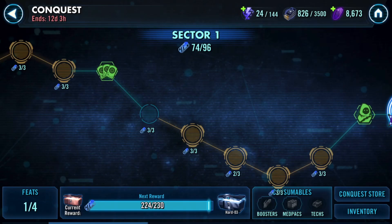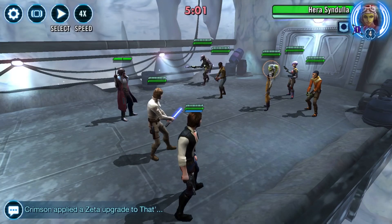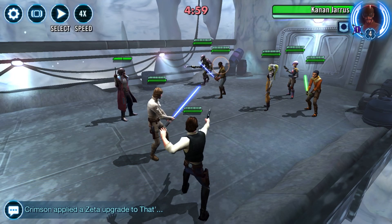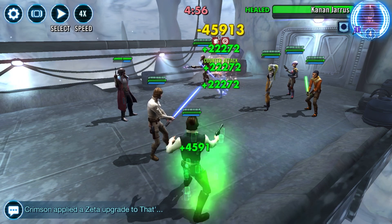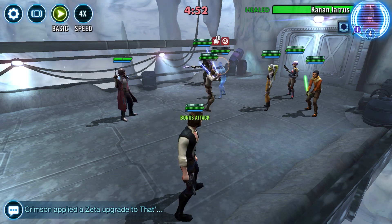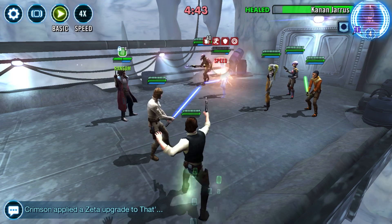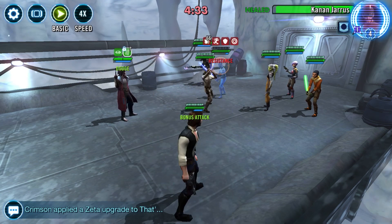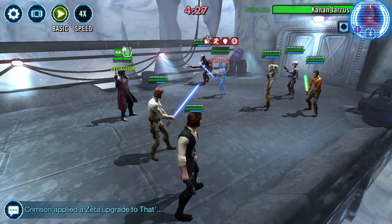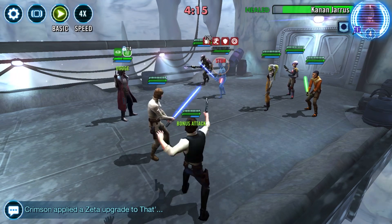The strategy is simple: Han unloads on Khanan, gets through his protection, triggering the Ruthless Swiftness disks. This will feed your team huge turn meter. Additionally, he'll land a bunch of DoTs thanks to Volatile Accelerator, and trigger Khanan or Zeb's uniques, which will allow Khanan to recover 100% health and set up your team to repeat the cycle, basically maintaining full turn meter for the duration of the battle.